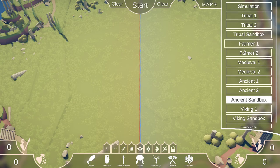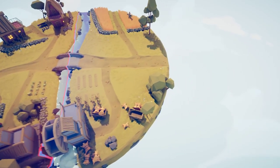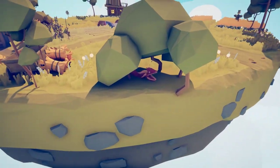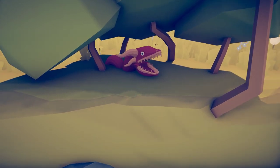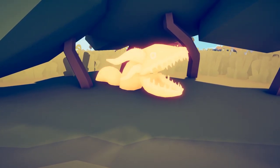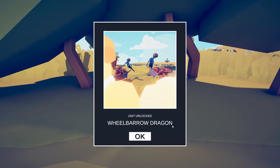The next map that we're going to head to is Farmer One. We're going to head to these little shrubs and trees over here. Look at this little guy — the Whale Barrel Dragon.